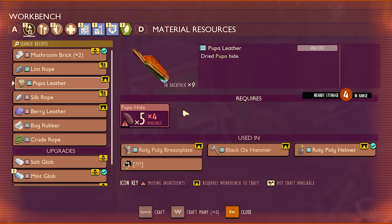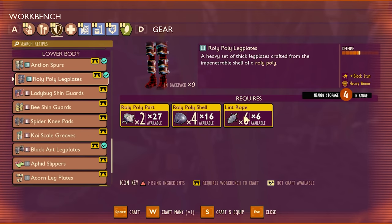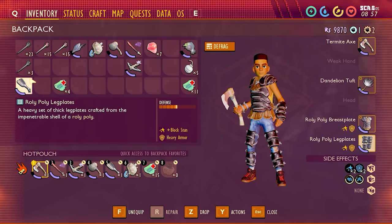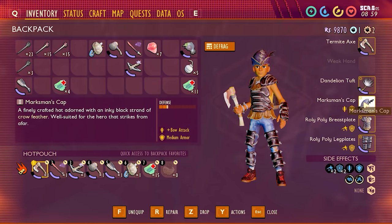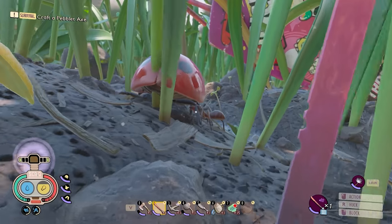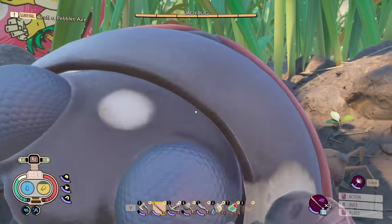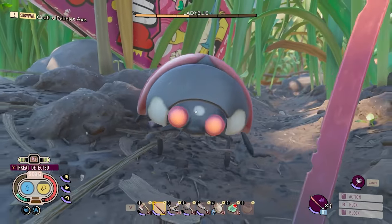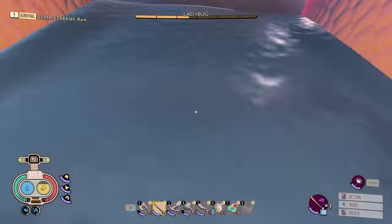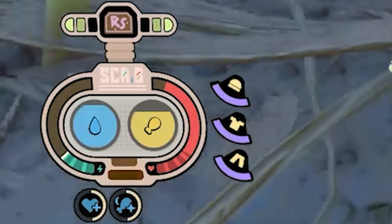After gathering all the pupa I could find, I've got 9 pupa leather, which means I can make the roly-poly breastplate. We don't actually need leather for the roly-poly leg plates, so I can have at least two parts of this set, then wear my feather hat because I like bow damage. Now I've got tons of armor plus bow damage. Let's test this armor against a ladybug — three hits and it's pretty close to dead. Okay, the ladybug charge hardly hurt at all — we're in good hands.